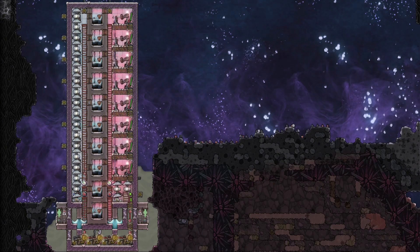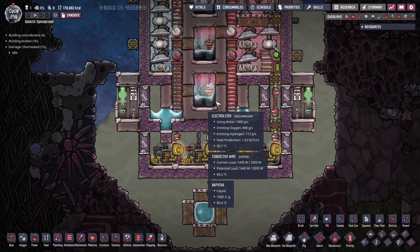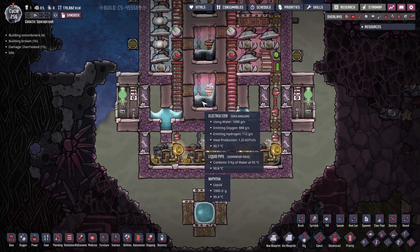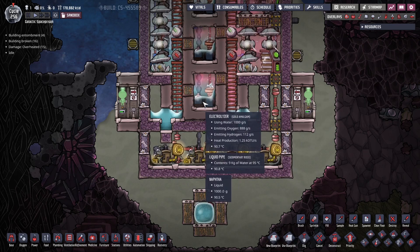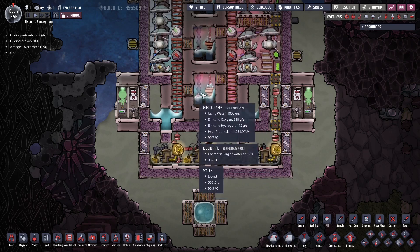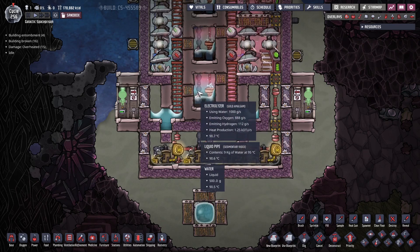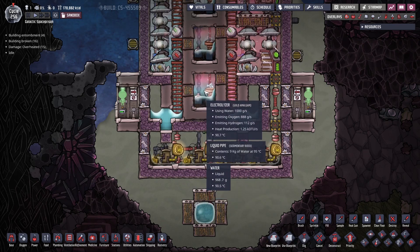Let's have a closer look at this machine. The main principle that makes it work is the liquids on top of the electrolyzers — you have to have two separate liquids. In this case I'm using naphtha and water. You put one kilo of naphtha in each tile and one kilo of water in each tile, and you don't want to go more than that or it's going to max-pressure the electrolyzers.